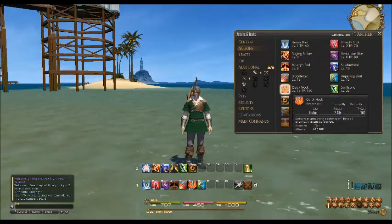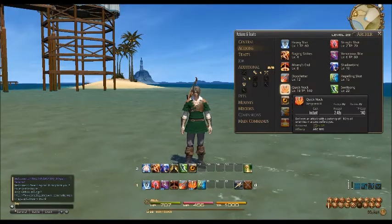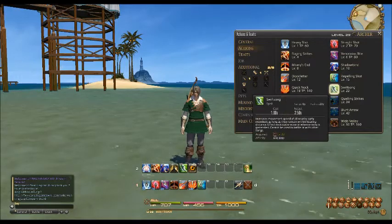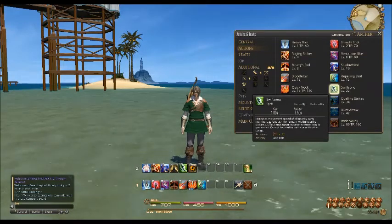Level 18, you get Quick Nock, delivers an attack with a potency of 110 to all enemies in the cone before you. Level 22, you get Swiftsong, and it increases the speed of all nearby party members. The distance effect ends upon reuse, or when enmity is generated, and it cannot be used in battle or with other songs.